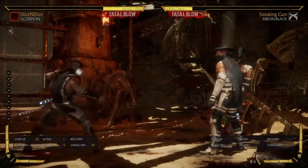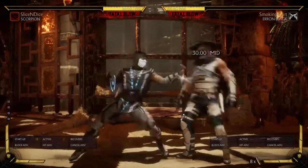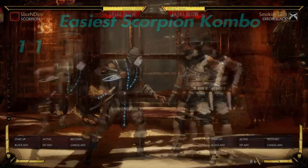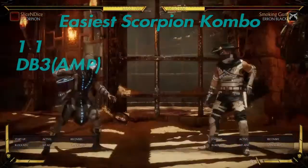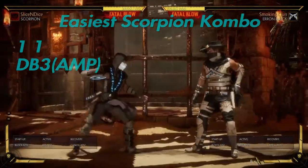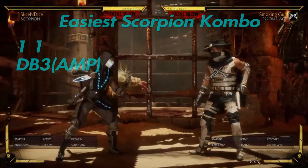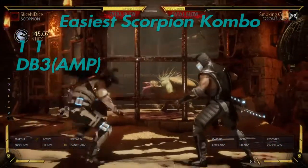So we're going to go ahead and start breaking down a simple combo you can learn to do with Scorpion. The easy starting string is going to be 1-1 — it's just two punches. Go ahead and get used to doing 1-1. Next step is going to be 1-1 into teleport. Make sure that you amplify — amplifying it is the only way that you're going to be able to launch your opponent into the air. So once you get that down, let's do it again: 1-1 teleport, make sure you amplify.